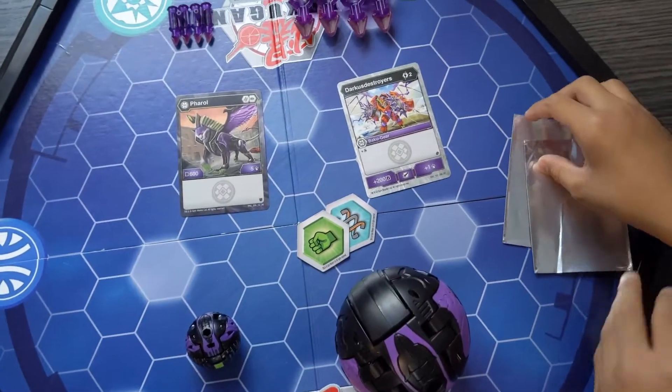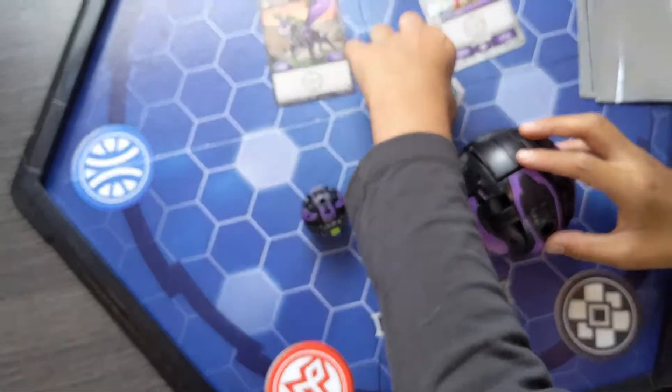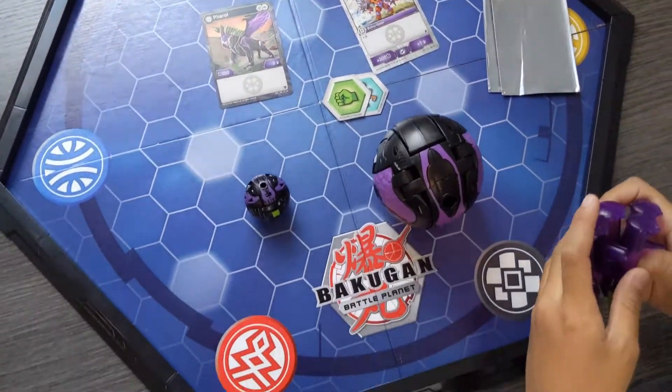Now, this one — you might see that there's no big Baku core because I couldn't get it at the moment, but there's also big Bakugan and small Bakugan.